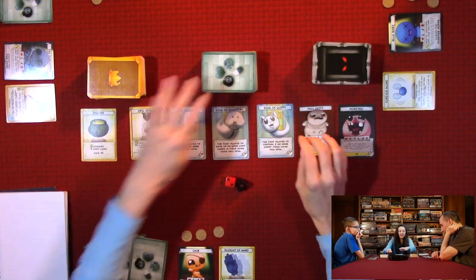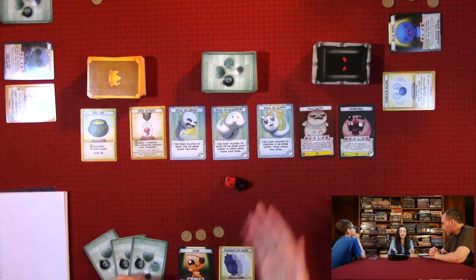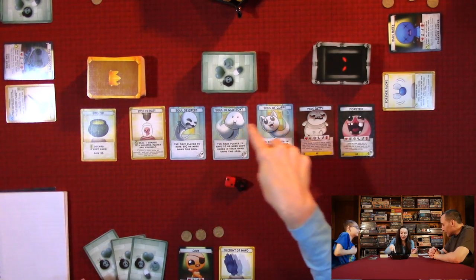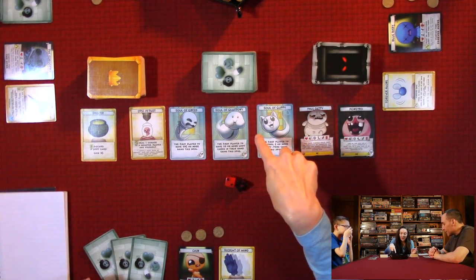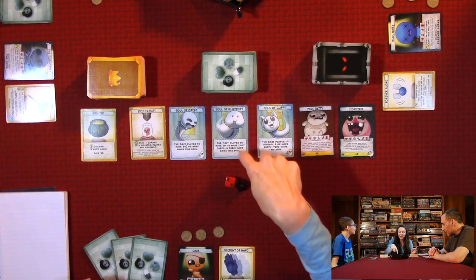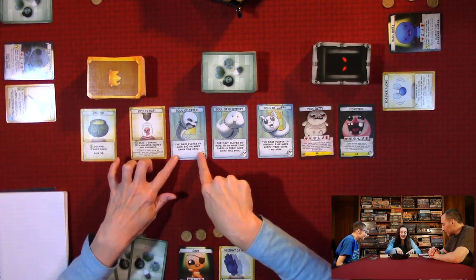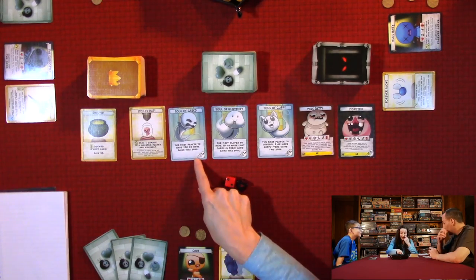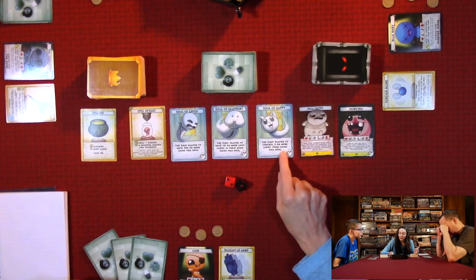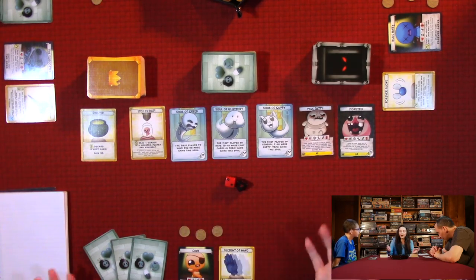Each person starts with three loot cards and three cents. At the beginning of your turn, you always draw one loot card and you can never have more than ten. There is an advantage to hoarding loot cards — you get to collect the Soul of Gluttony if you're the first player to have ten or more loot cards at one time. There's also the Soul of Greed if you stockpile 25 cents or more, and a soul for being the first to control two or more guppy items.